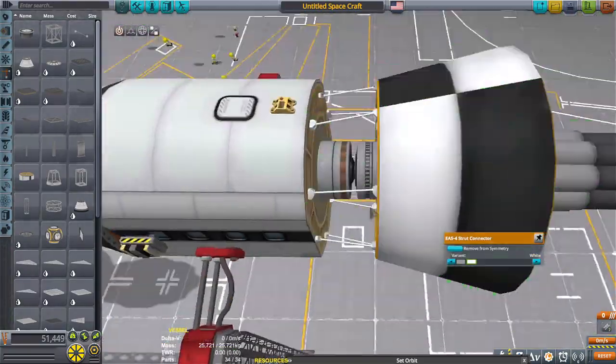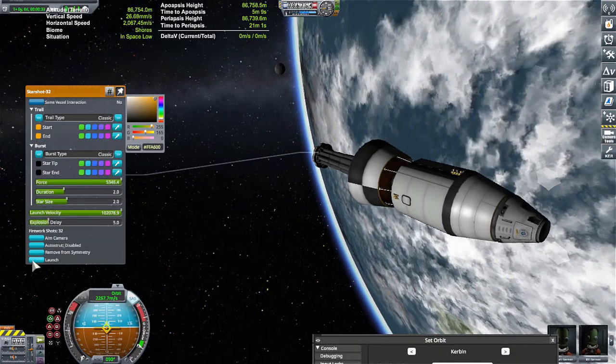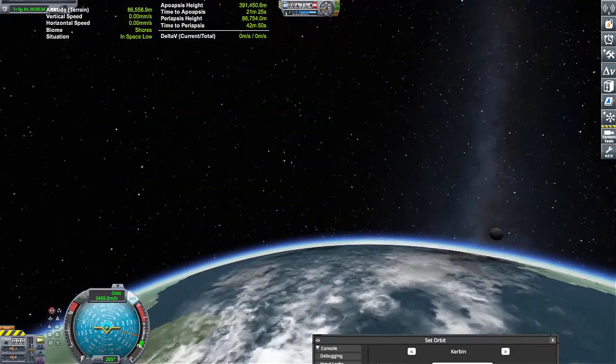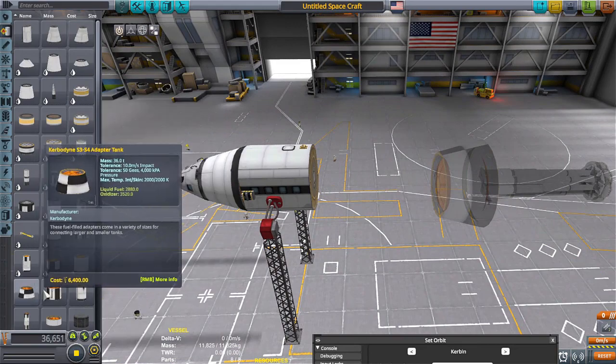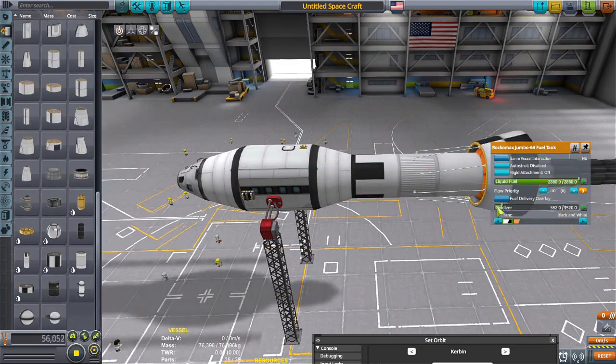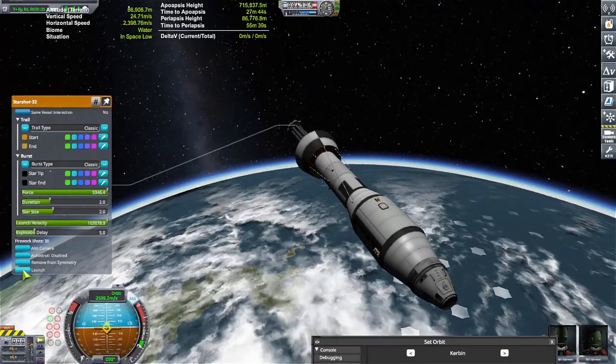At first I thought I had it, but as I started tinkering more, I lost it again. Upon further research and study, I found out that while auto-strutting the parts was good, making them rigid didn't allow them to bend or wiggle during the impact of the firework going off.